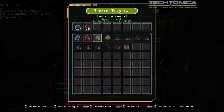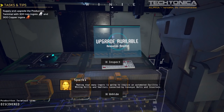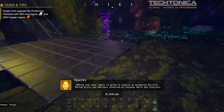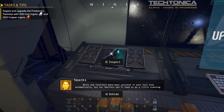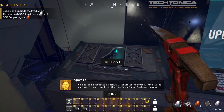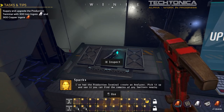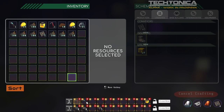We put in 100 of each and upgrade to repair the terminal. Now it says we need 300 iron ingots and 300 copper ingots — significantly more. We're told this will require an automated facility: mining drills and smelters connected by conveyor belts and inserters. Belts and inserters have been unlocked in the tech tree automatically, but for smelters we will need to do a little scanning.